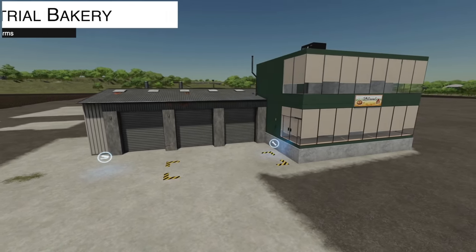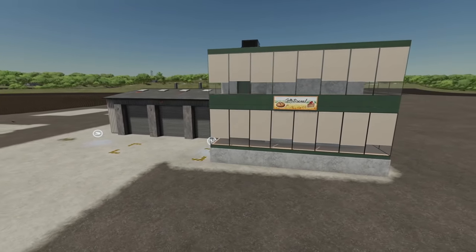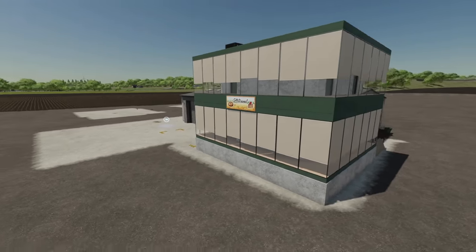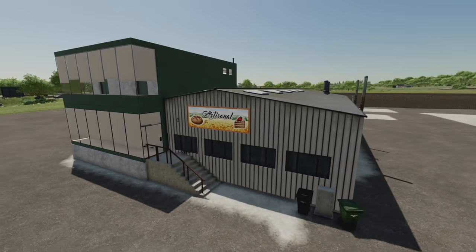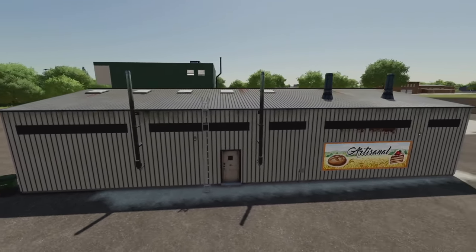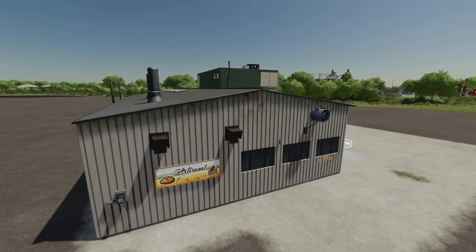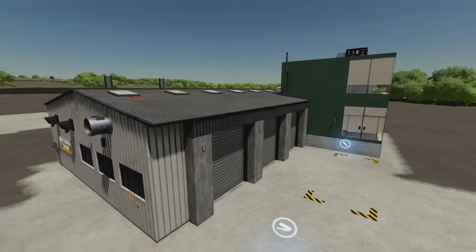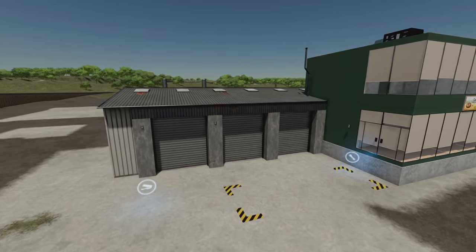Here's one I'm extremely excited to see — the Industrial Bakery. It takes flour and outputs bread, and also makes cake. This is very special because this building produces bread and cake five times faster than the standard bakery. Five times faster!